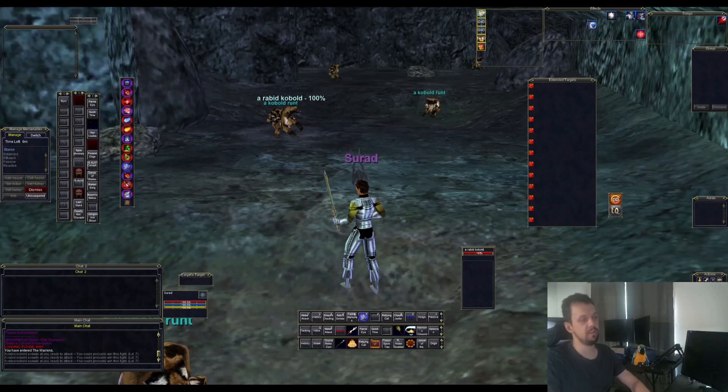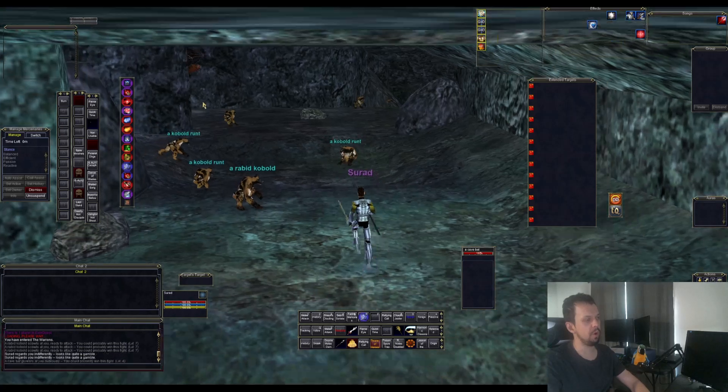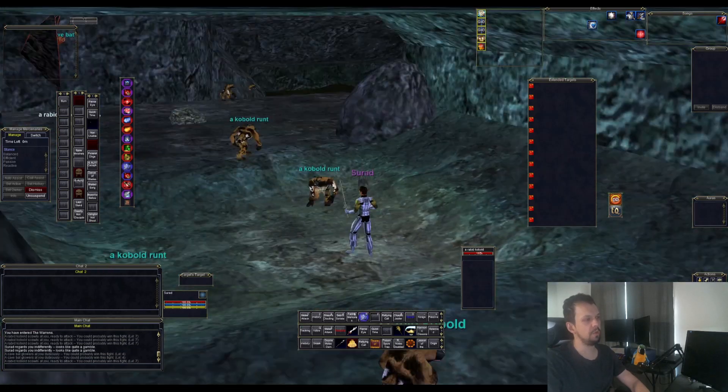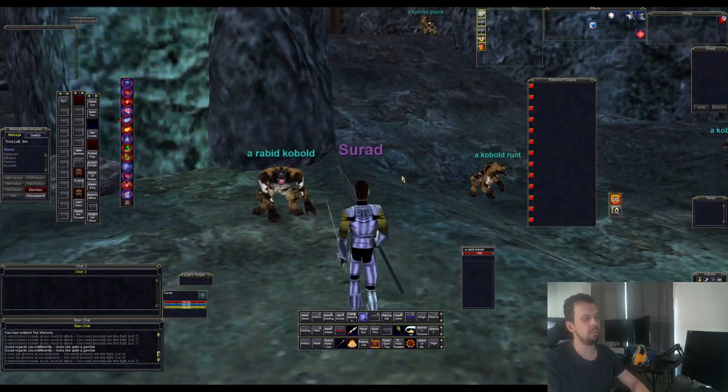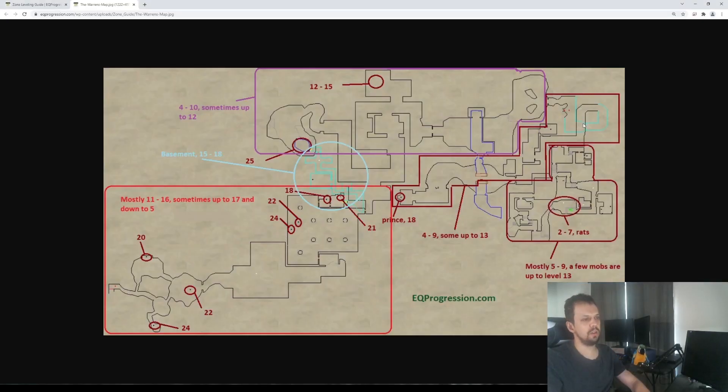If you're an Erudite, you can come over here to the Warrens — or you can get a port over here if you really wanted to. This place is okay — one of the better zones, but not the best in the world. If you're undergeared making a brand new character, I recommend having a couple of people in your group because you can get trains pretty easily. Most of the mobs are around level 4 to 9 going up to about 13, similar on the other side, then levels 4 to 10 in another section, sometimes up to 12. The back is the higher level area with stuff around 11 to 16. You just have to get to the part of the zone that matches your level range.